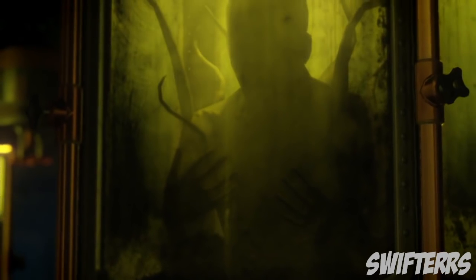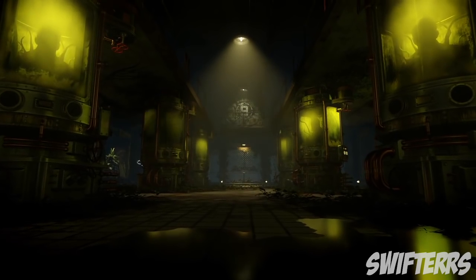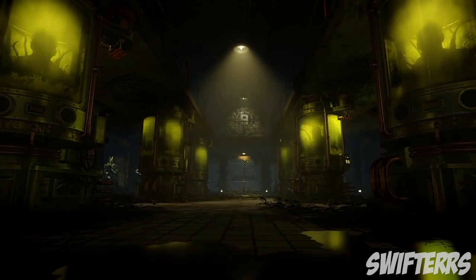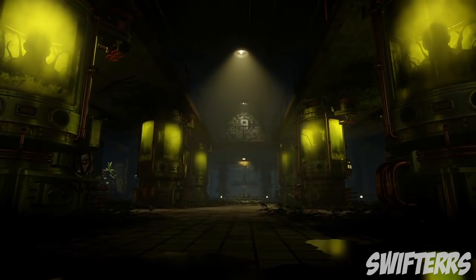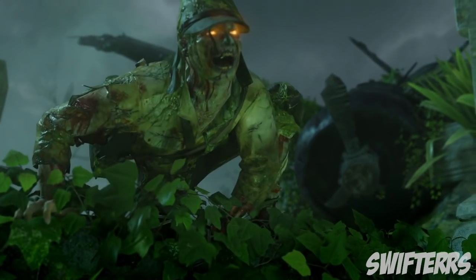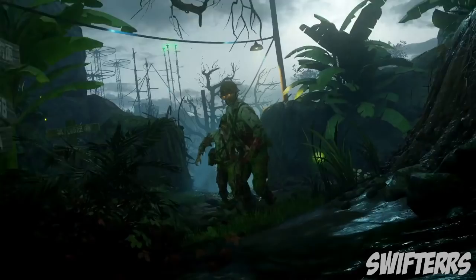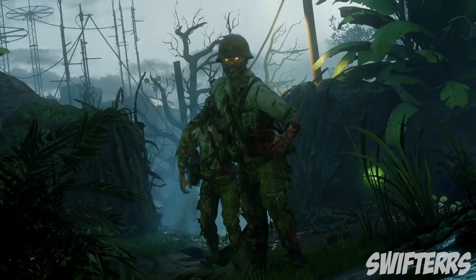In this next scene it appears we have test subjects in their respective tubes. This room definitely reminds me of the lab from Der Riese. I'm very interested to see if these test subjects play a role in the main easter egg — I'm assuming we'll be saving the character Tokyo, but I could be wrong. Moving on, we get a look at a zombie hopping over a barricade of leaves, which reminds me of Shi No Numa. We can also possibly see a transportation system in the back left-hand side of the next scene.